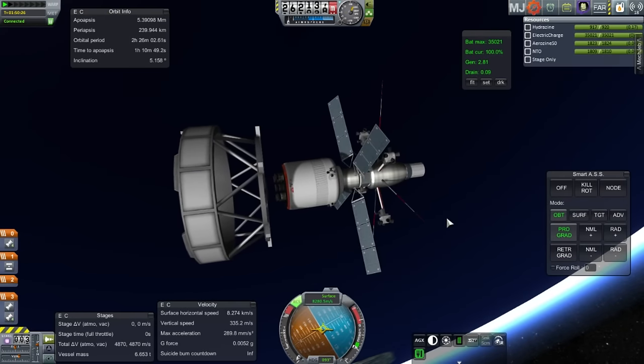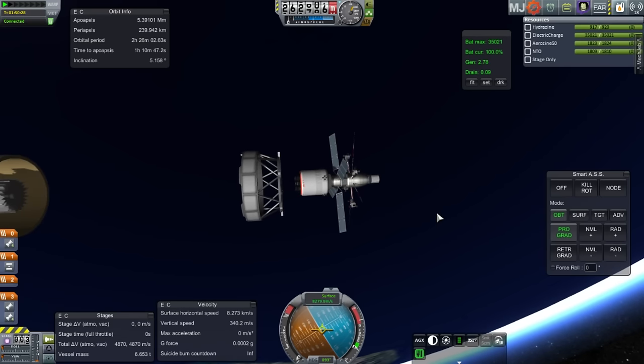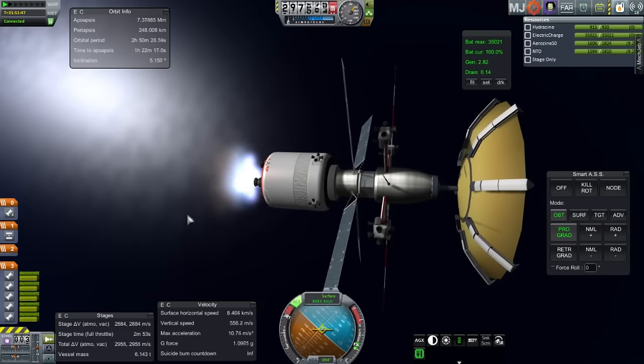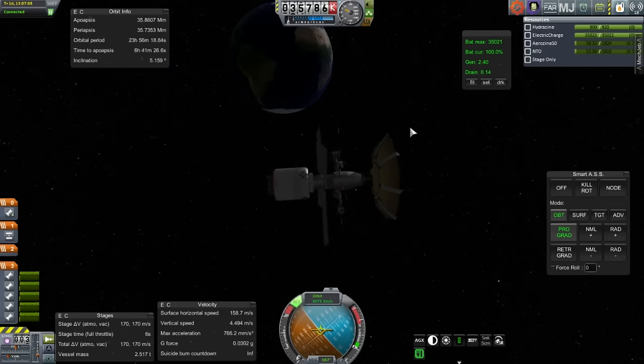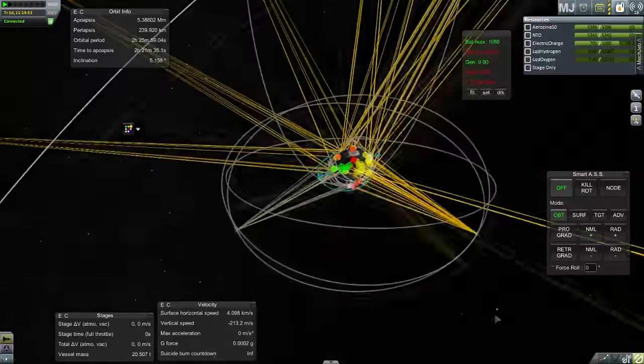Back with the Silver Bullet, I get it to geosynchronous orbit in a different location from my existing satellite and the TDRS. The gap between TDRS and my previous GEO satellite is about 120 degrees, so I place the Silver Bullet in the third gap — 120 degrees from each of the other two. I get the orbit to exactly 23 hours, 56 minutes, and 4 seconds.